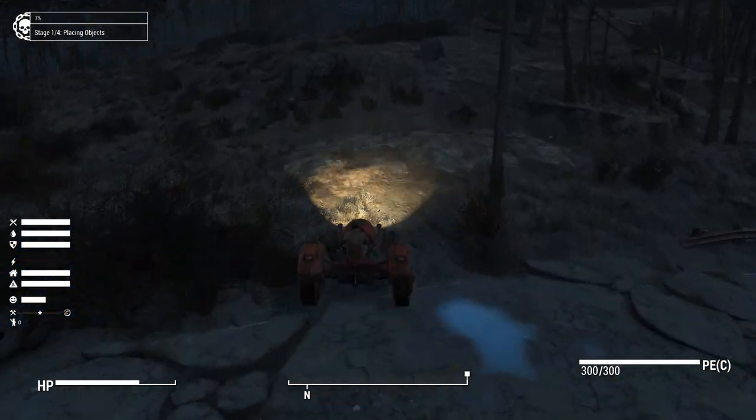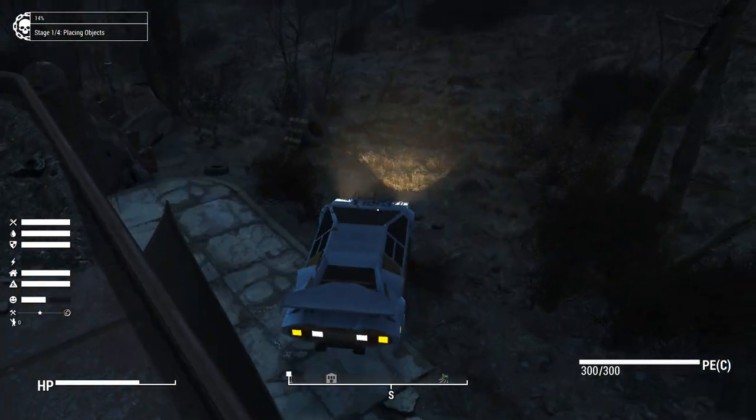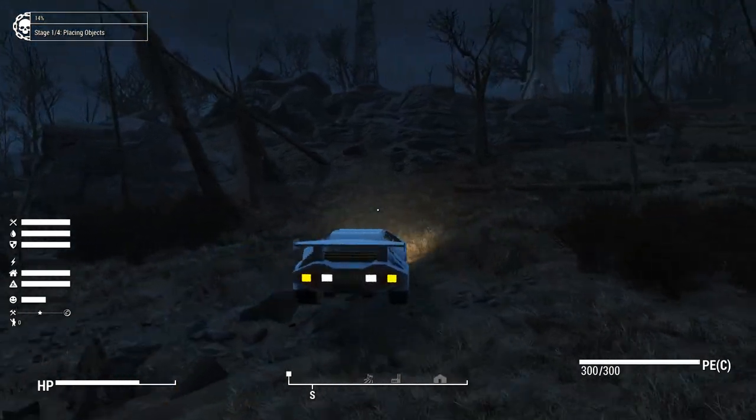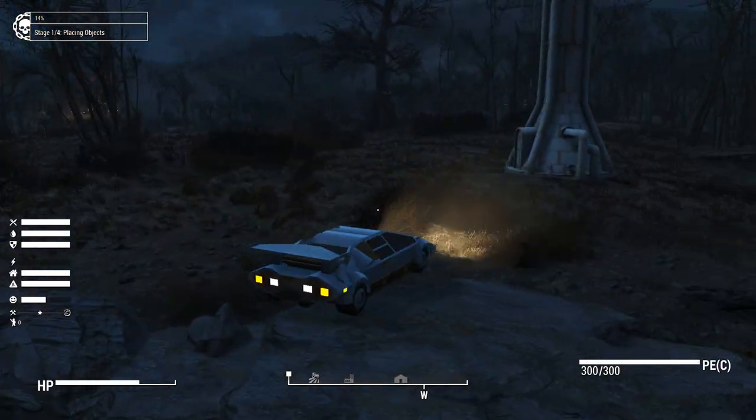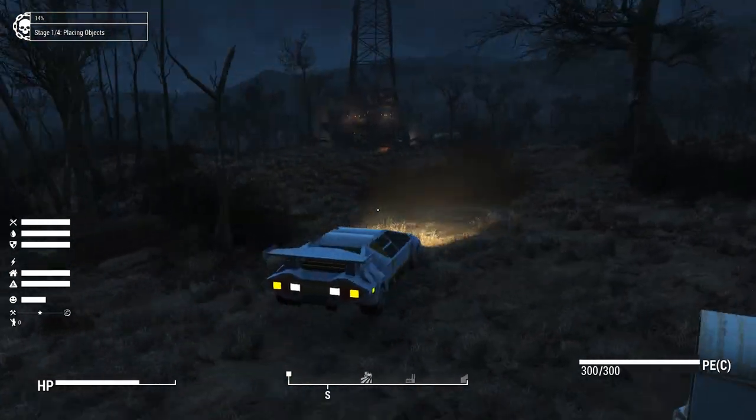Drivable Cars and Drivable Boats add vehicles to both land and sea to complement the reality of vertebrates already present in the air. With this mod, you will be able to travel the wasteland in cars or boats — nothing much to it really other than that.